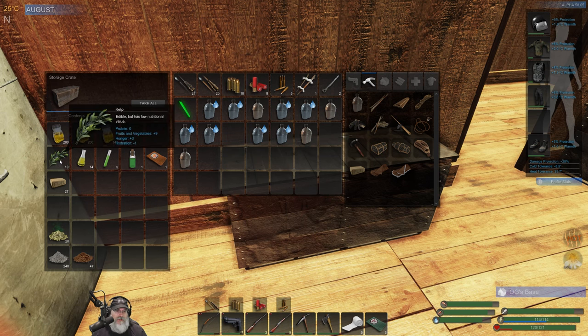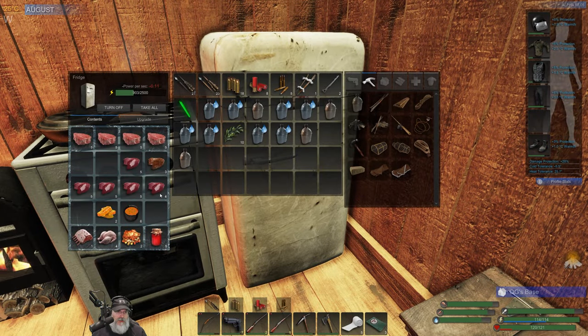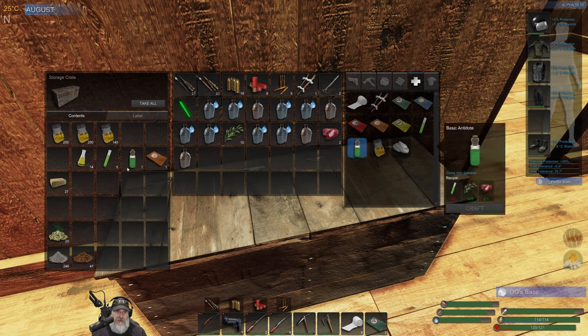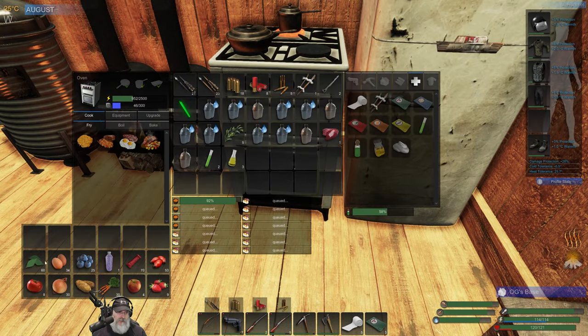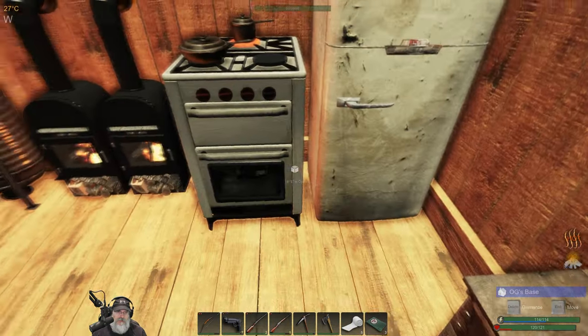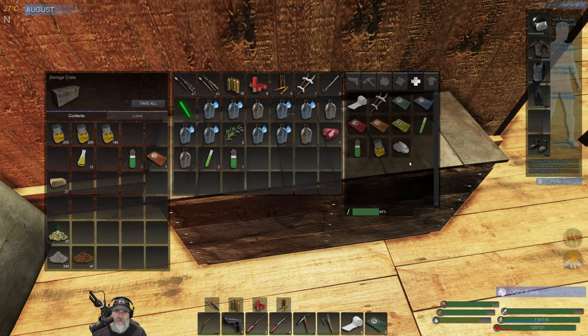I only have 10 seaweed and I really should turn those into antidotes. For antidotes we need two livers and six seaweed — so we can actually only make one antidote unless we make some more medicinal herbs, which requires medicinal plants. We just need to make one more of those. When that's done I'll be able to make a third antidote. I keep the medicinal plants in here because we also use them for the soup.